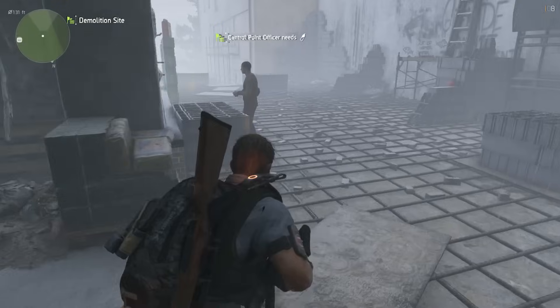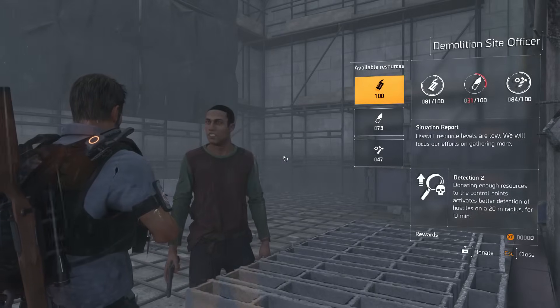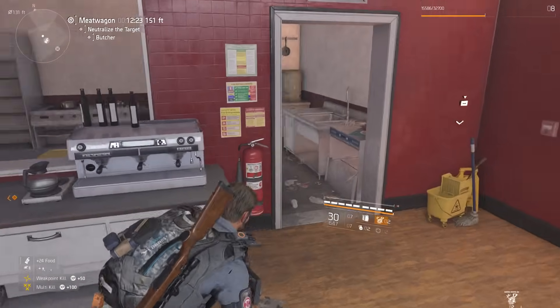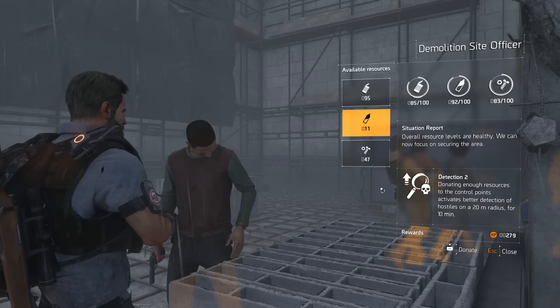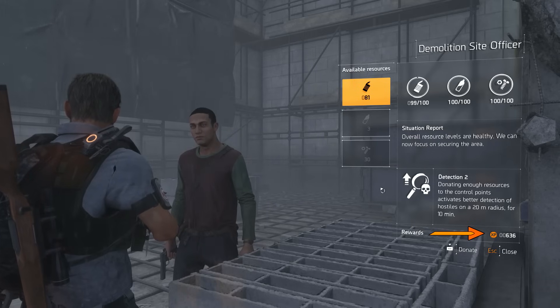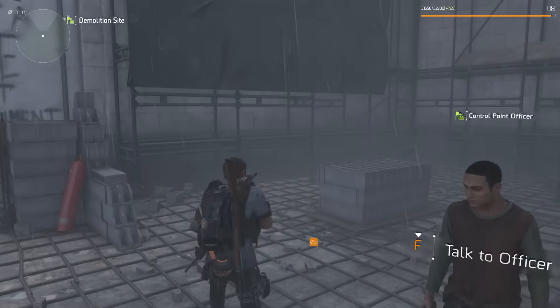Each control point you now occupy will have a leading officer that allows you to donate your components, food, and water that you've been collecting from all around the map by looting numerous containers scattered about. The more you donate and fill up these meters to satisfy a control point, the more experience you will accumulate that goes straight to your agent's level. This pretty much directly turns those supplies you've been gathering into raw experience.